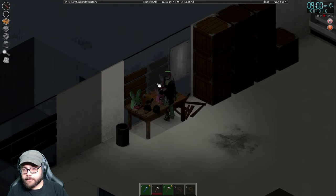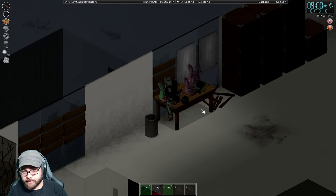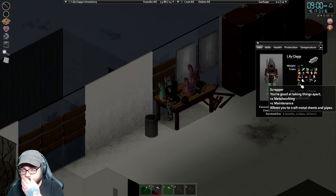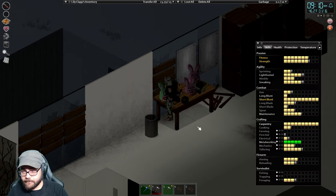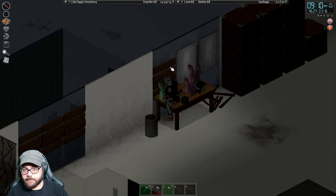Hey, there we go — and we got a perk, a trait: Scrapper. Good at taking things apart. Plus one metalworking and maintenance. Allows you to craft metal sheets and pipes. That's awesome! The dynamic traits mod is really cool, actually. So that's metalworking 5. I love it.